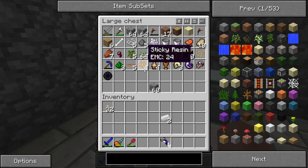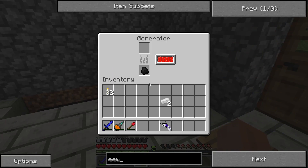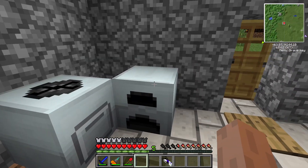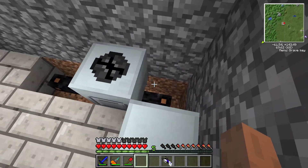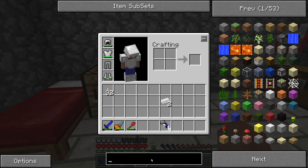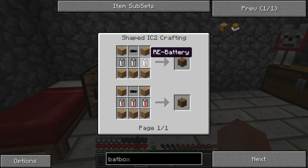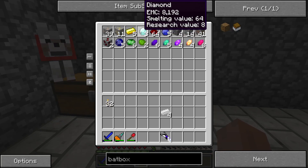So let's make the next thing. Right now it's a bit annoying having to constantly worry about running out of power. We're going to make a new block that'll go right here in this space — called the Bat Box. The Bat Box stores power for later use. We need three batteries, and that's what we needed the tin for.